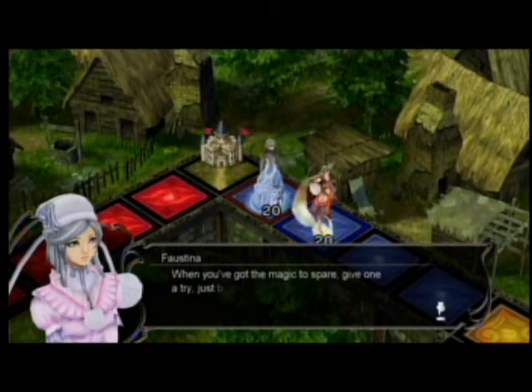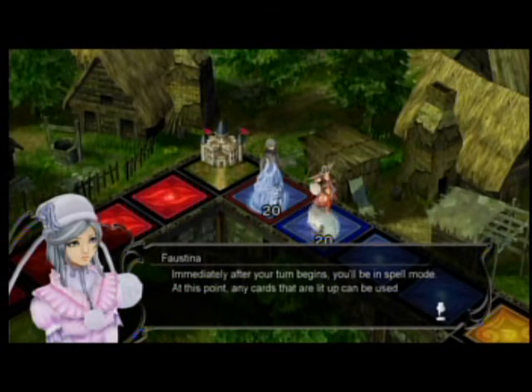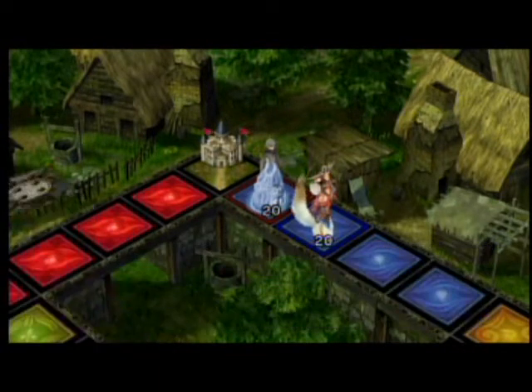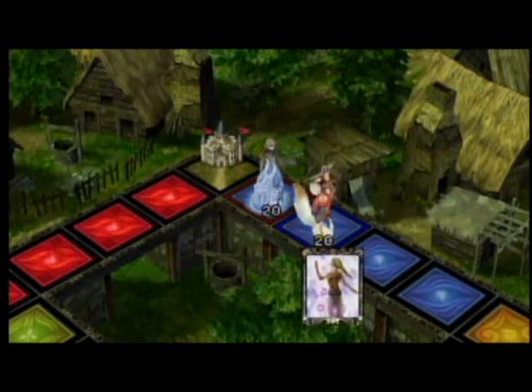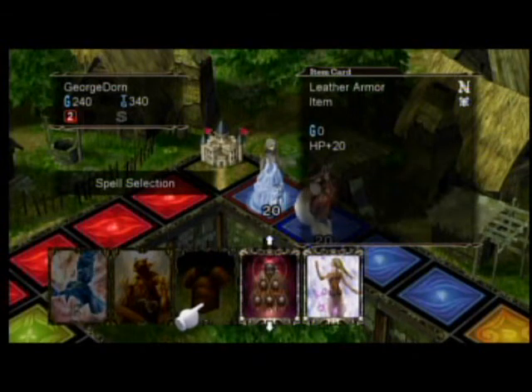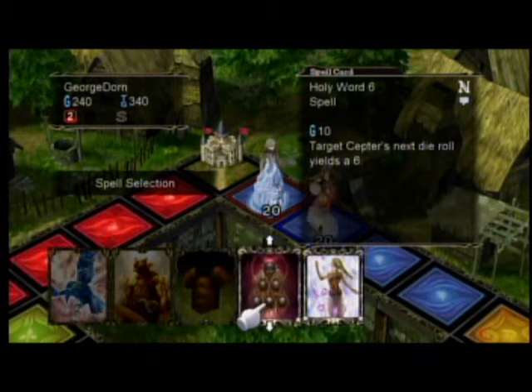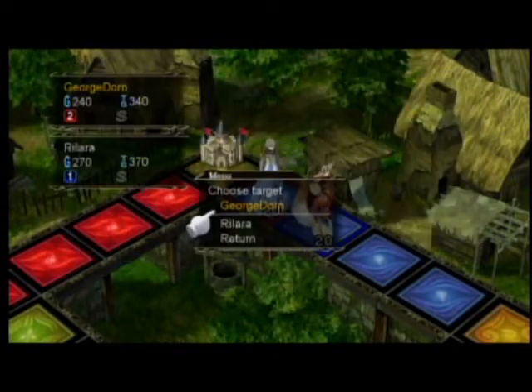Right now I control the little red territory, and the enemy there controls the blue border territory right next to me. So I'm using Holy Word 6 to basically skip over her spot and get into the yellows where I can use the monsters that I have that are in the shade.